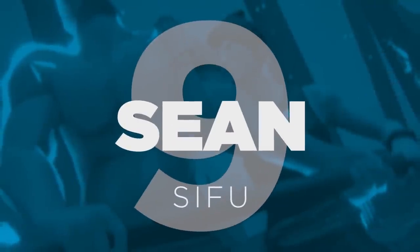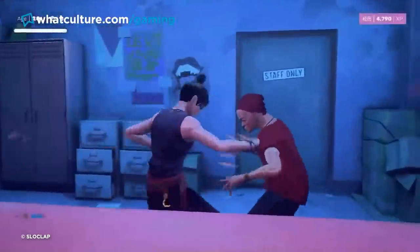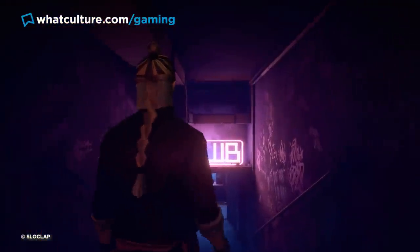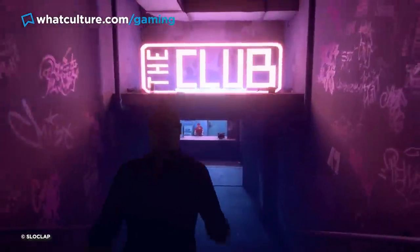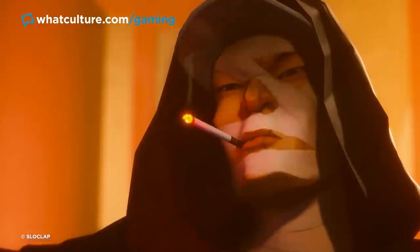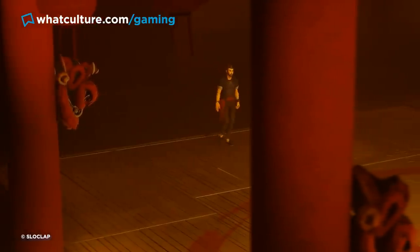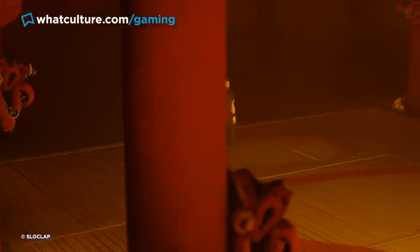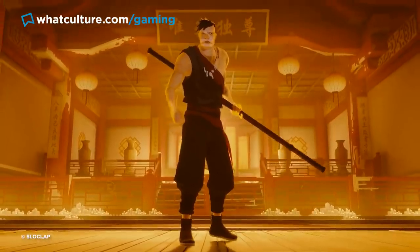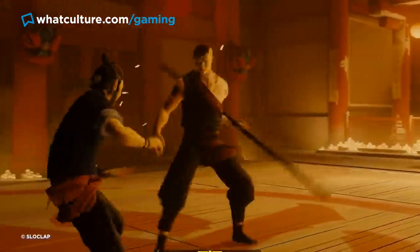Number 9: Sean — Sifu. Sifu has become the game on everybody's lips as of late, though even skilled beat-em-up players have found themselves stumped in droves at the end of the game's gruelling second level, The Club. The end-level boss is the fighter known as Sean, who more than lives up to the promise of his moniker. Just getting to him is itself no picnic, and all but the most committed players will rack up at least a few debilitating deaths on the way, per the game's mechanic that ages players every time they die.